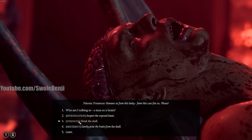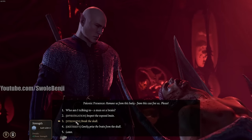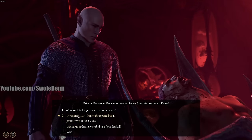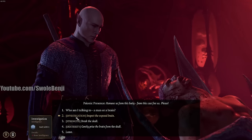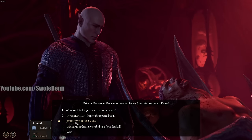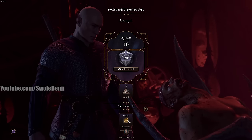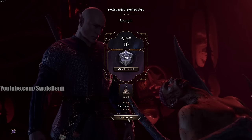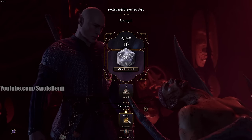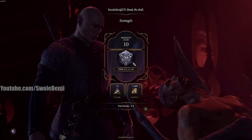Choose option two for a Strength check. You have 15 Strength, so that's the best choice. If you're not playing Cleric, pick whichever option gives you the highest modifier. Whenever a dialogue check appears and you see 'Add Bonuses' at the bottom, click it — that's Guidance, it's a cantrip so you can cast it for free every time. It increases your odds of winning the roll.